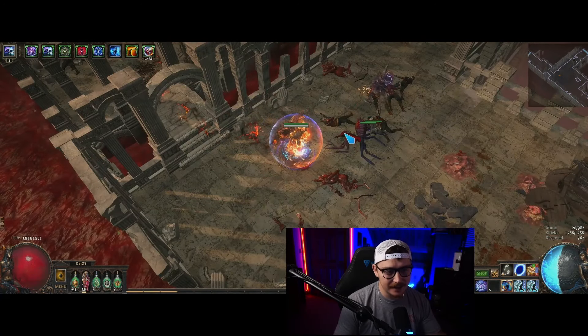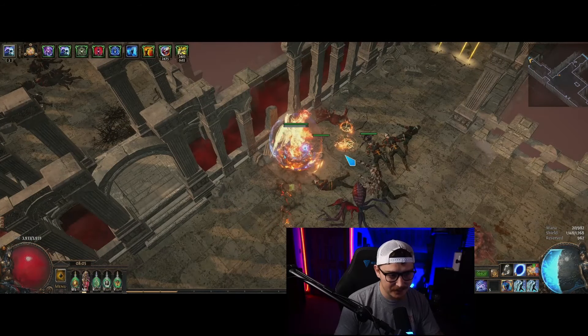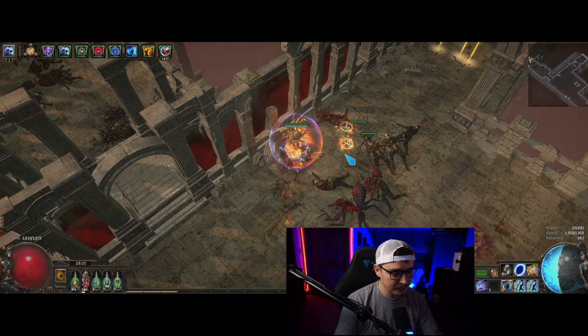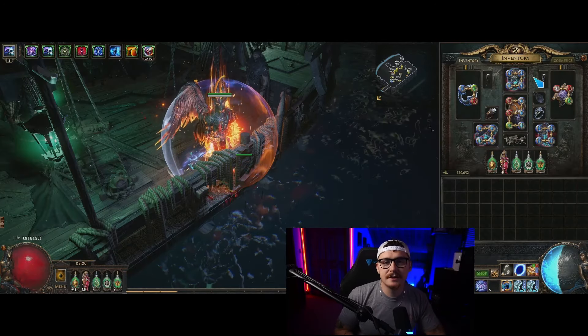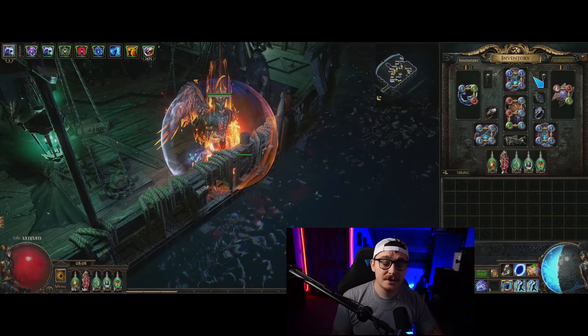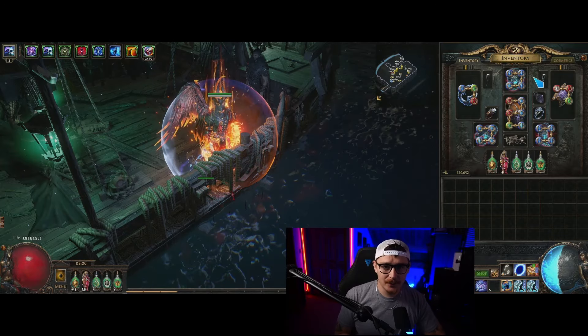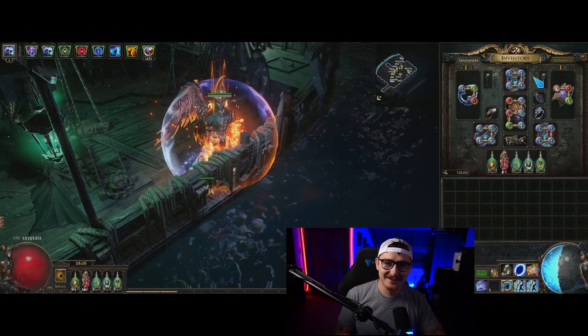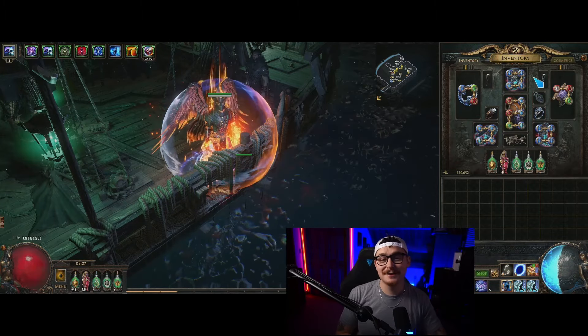This ultimately led to me playing a frost blink build where I would only cast Armageddon Brand on bosses, casting it over and over again to try to get a little extra hit damage — and it didn't feel great. Essentially, the TL;DR for the build is that this is a really good shell to put an ignite skill in, but I don't recommend Armageddon Brand of Volatility for that shell.